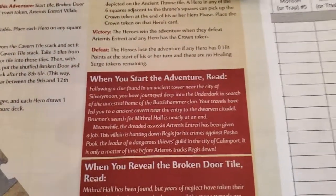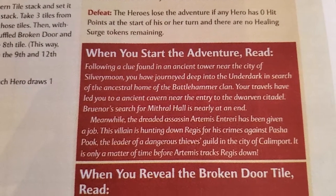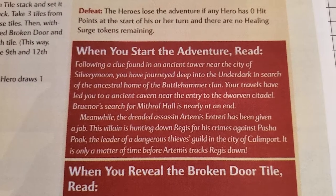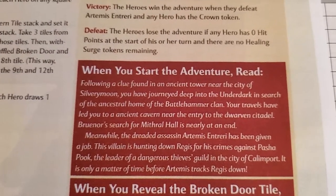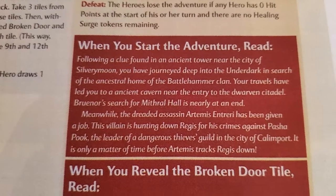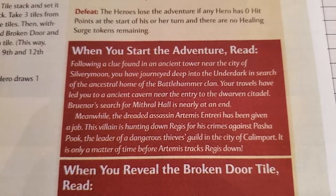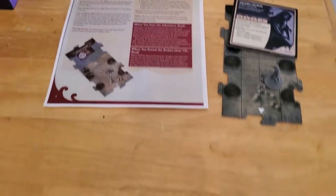Starting the adventure — I've never played this before, so I've never read this. Following a clue found in an ancient tower near the city of Silvery Moon, you have journeyed deep into the Underdark in search of the ancestral home of the Battlehammer clan. Bruner's search for Mithril Hall is nearly at an end. Meanwhile, the dreaded assassin Artemis Entreri has been given a job — hunting down Regis for his crimes against Pasha Pook, the leader of a dangerous thieves' guild in the city of Kalimport.